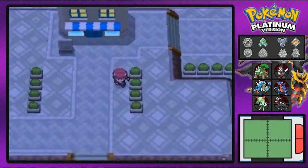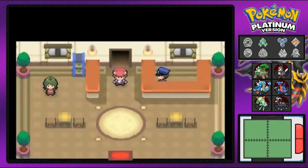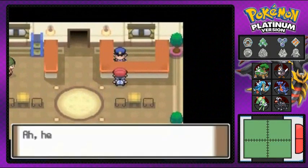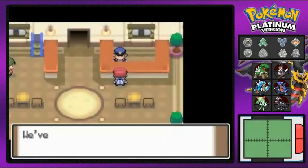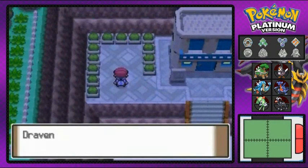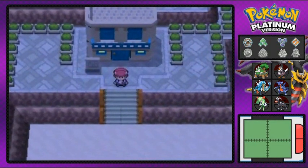That's pretty much it for this area. Now we're on Route 213 and in the next episode we're going to try to make it to Pastoria City for more experience. You can actually heal with this guy here which is great. Stay tuned - in the next episode we'll be going along Route 213, grabbing items like the Yellow Shard and heading down to the beach. See you guys!